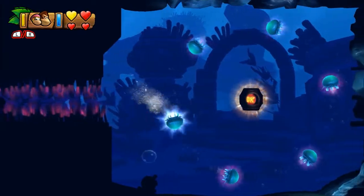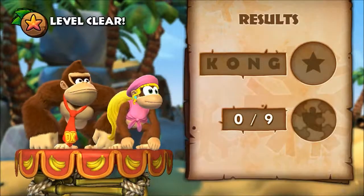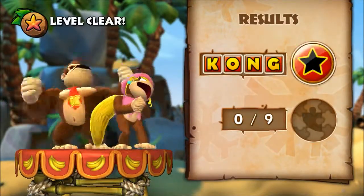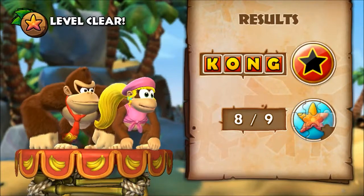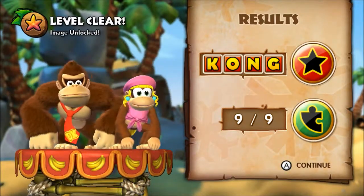Just back out and all we've gotta do is hit that barrel. And that's it for level 4-3 of Donkey Kong Country Tropical Freeze — Amiss Abyss — all four Kong letters and all nine puzzle pieces. Thanks for watching! If you liked the video click the like button, and if you want to see more please subscribe.